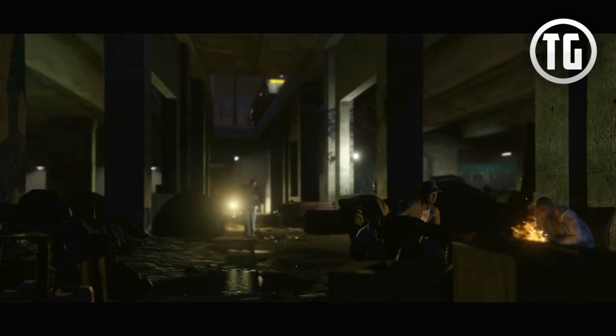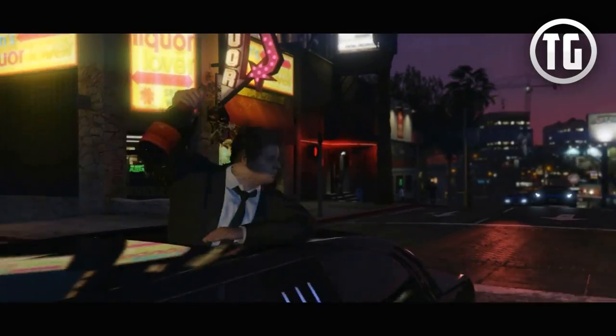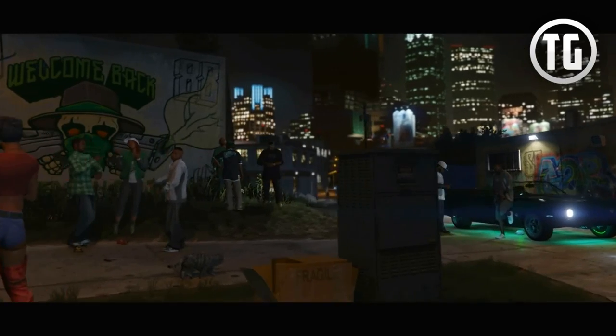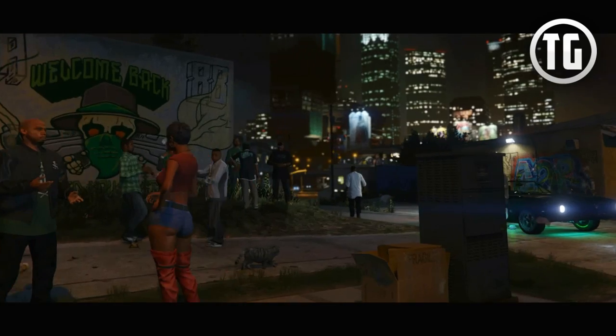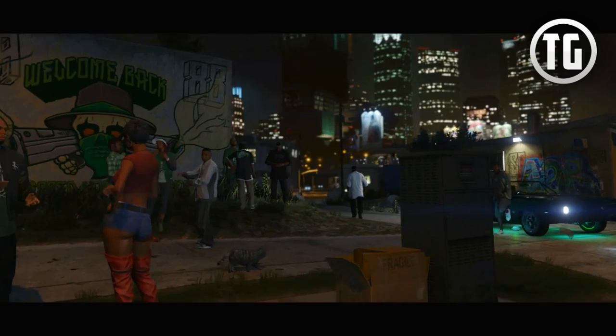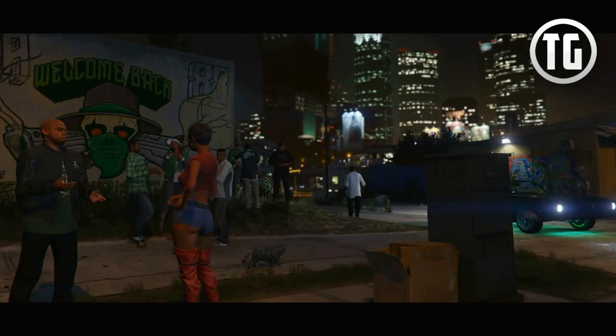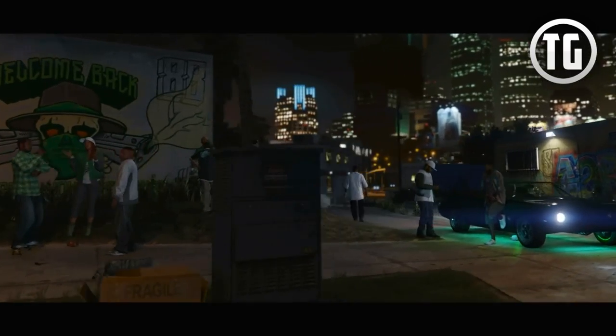Here is a very impressive shot taken near Franklin's aunt's house. As you can see, there is a ton more pedestrians in the scene. And if you look closer, you can see a cat roaming the streets. And if you take another look, you can see a vehicle with the new Underglow modification that will be coming to GTA 5 on PS4 and Xbox One. This next scene is a sign of far more traffic density coming to GTA 5.